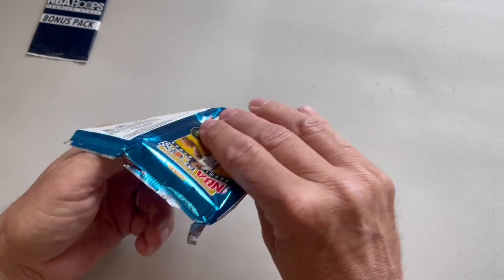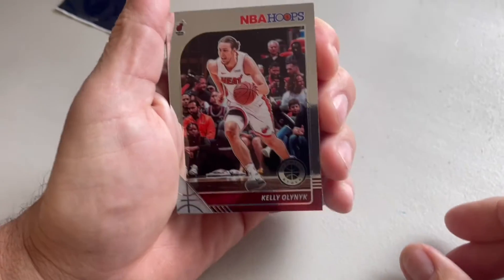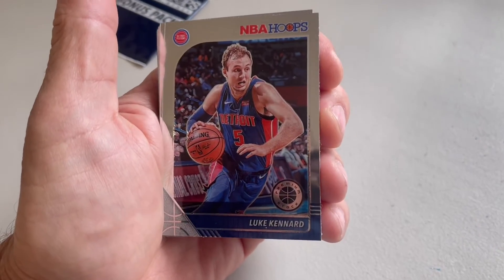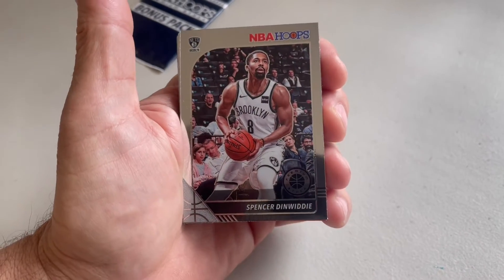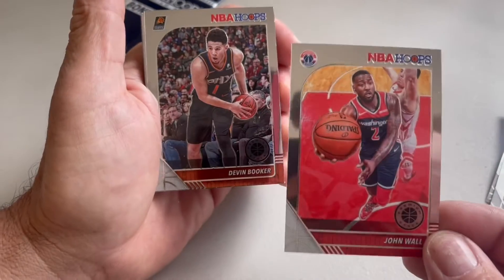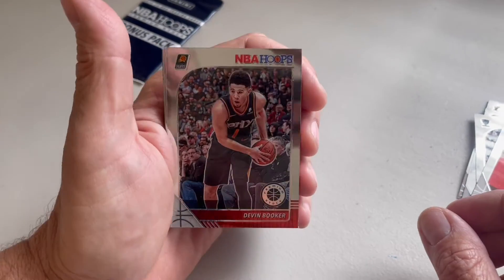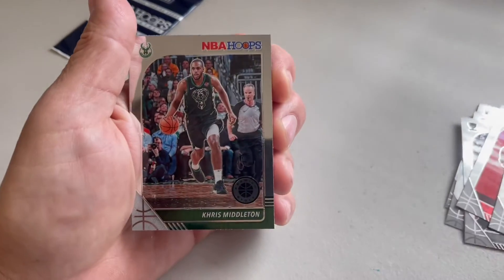Let's see if we get a Zion, a special insert, special parallel, whatever variation — always cool to get the big hits. The first base card is Kelly, then Luke Kennard, Spencer Dinwiddie. Oh, there's John Wall — that's nice, that's a good one. John Wall's good. Devin Booker — look at that, we got another star doing well in the playoffs, Devin Booker of the Suns.